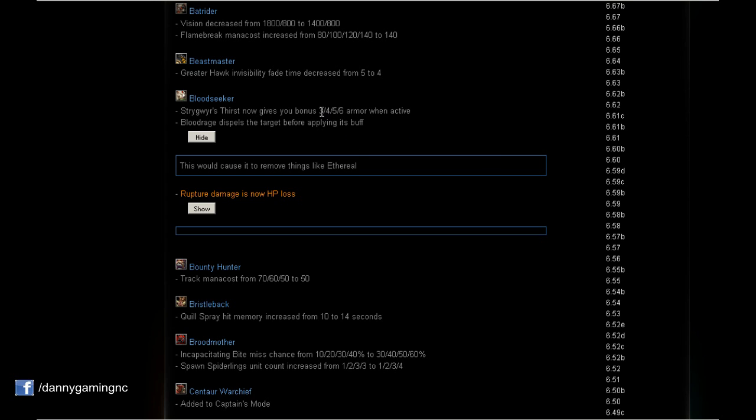Bloodseeker: Thirst will now give you bonus 3/4/5/6 armor when active. That's very, very good, because now when an enemy is low HP and I start chasing, I also gain bonus armor. On level 4 I'll have 6 armor — so instead of being squishy, I have that protection. Very nice.